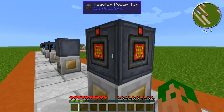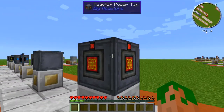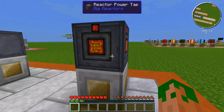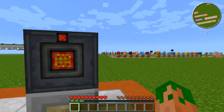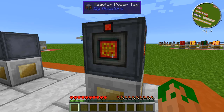Last but not least we have the Reactor Power Tap, and this is really important because this is the only way you can actually get power out of your reactor. You just need one, but you can have multiple. The only reason you'd need multiple is if, say, Redstone Energy Conduits can only flow 10,000 RF/t per connection — so if your reactor is producing 50,000 RF/t, you can have five Reactor Power Taps with five conduit connections and get all 50,000 RF/t out, rather than just 10,000 with one.